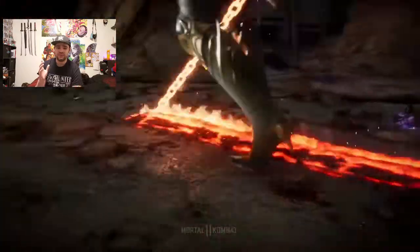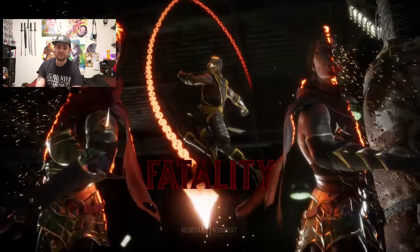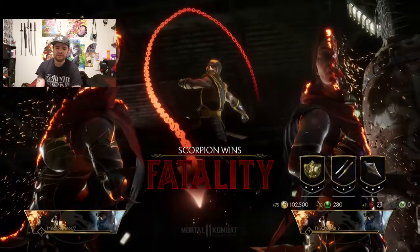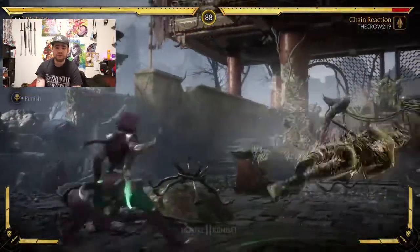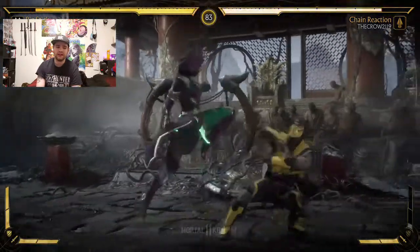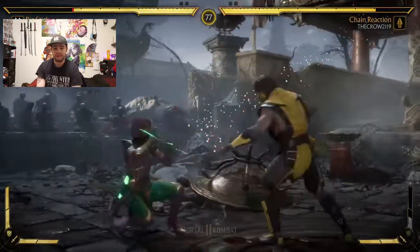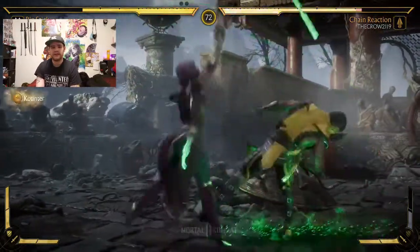Now let's talk about the fatalities — look at these fatalities, holy crap! These things are crazy good, more gory and brutal than ever. With only six characters available in the beta, you've got so many different types of fatalities. Just imagine the different qualities of fatalities you'll unlock as you progress in the full game.